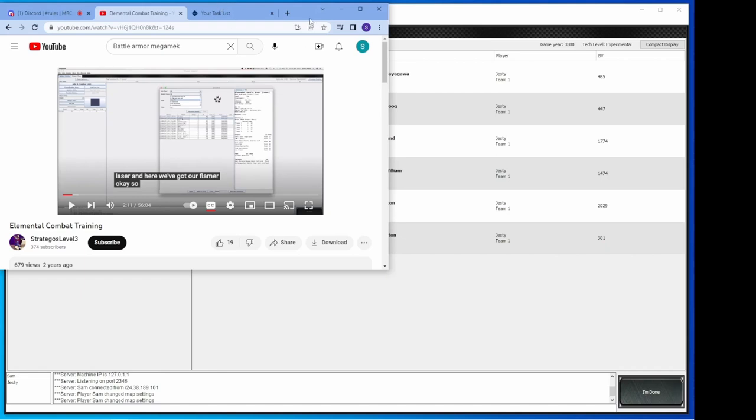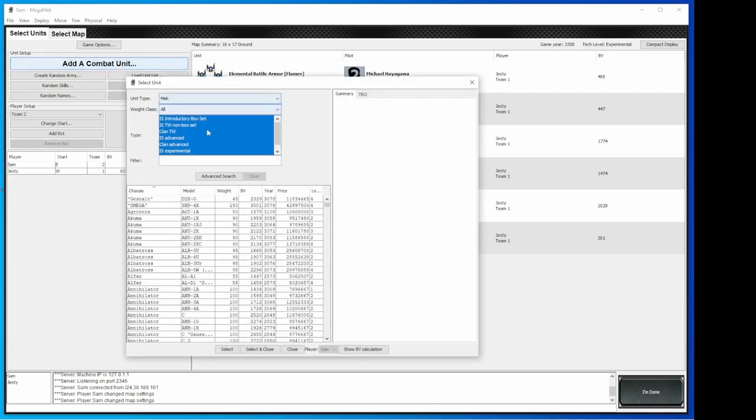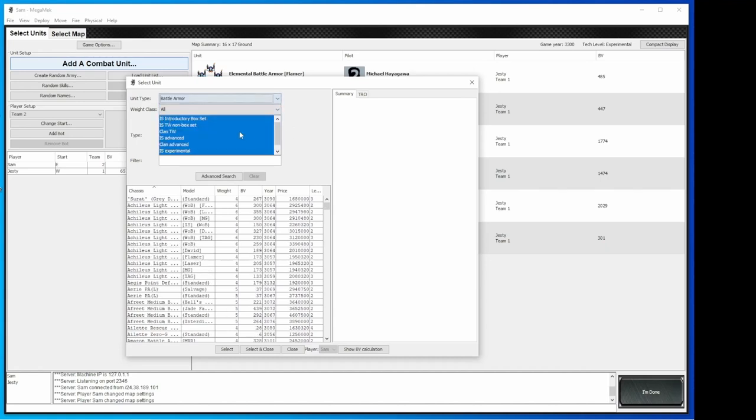Mine is more just going to be kind of quick and dirty. Let's get back to what we're going to do. Let me bring up my trusty list. First thing up, we're going to select units in the lobby. Justy's already gone ahead and selected his units, and now I'm going to select mine. So first, let's get some Battle Armor. Right now I have Game Year 30, 100 Experimental, so everything that's possible could be there. I made sure everything's highlighted. I'm going to go to unit type and switch to Battle Armor.